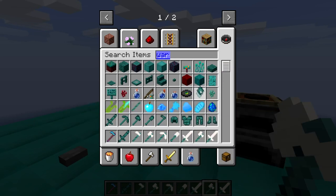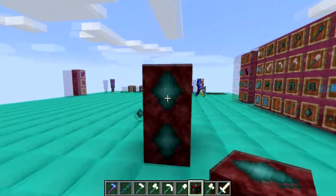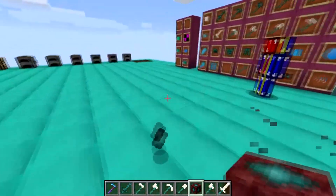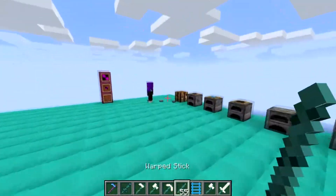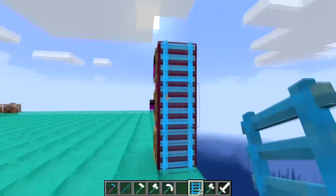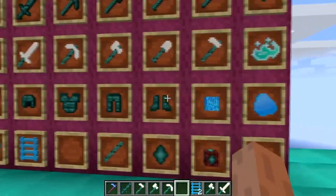We've also got the warped items, which are exactly the same as normal tools just with warped sticks and warped shards. You can get warped shards from naturally generated ore in the Nether — it's a Nether block with the ore texture in the middle. We then have warped ladders, which can be crafted with warped sticks using the normal ladder crafting recipe. They work just like normal ladders, just blue.